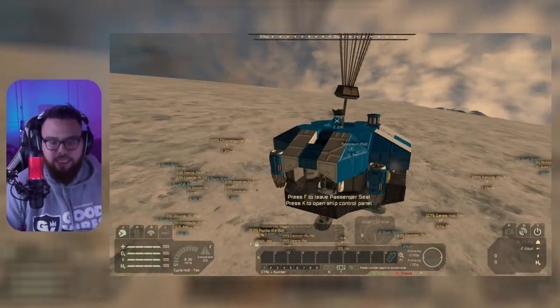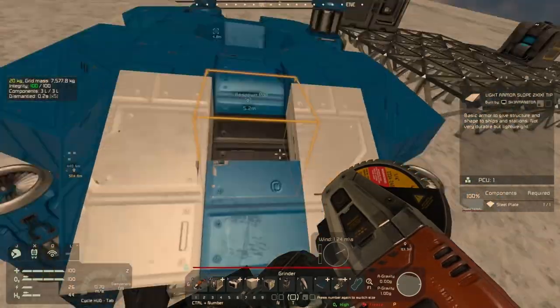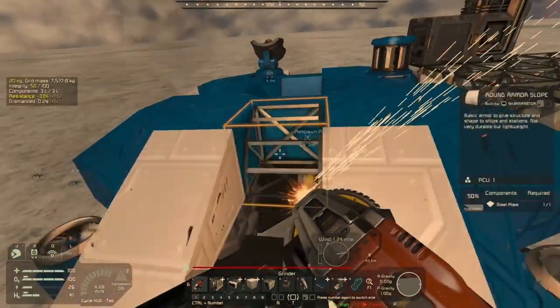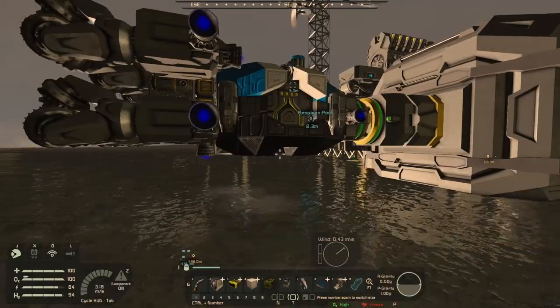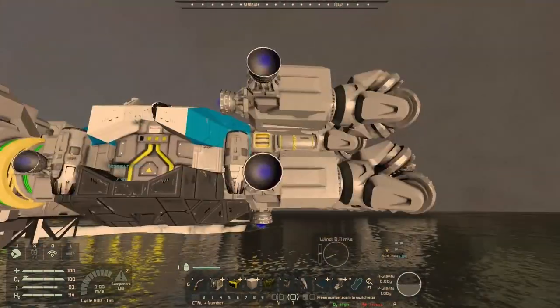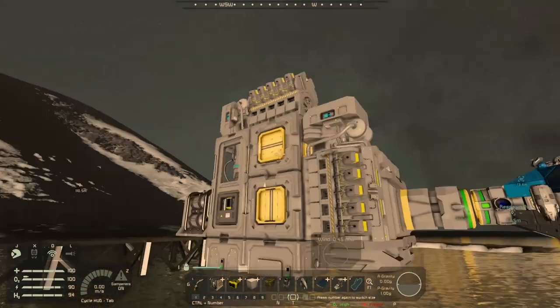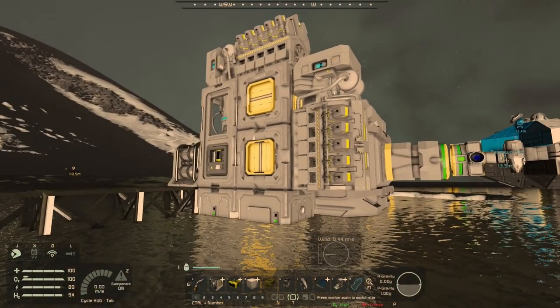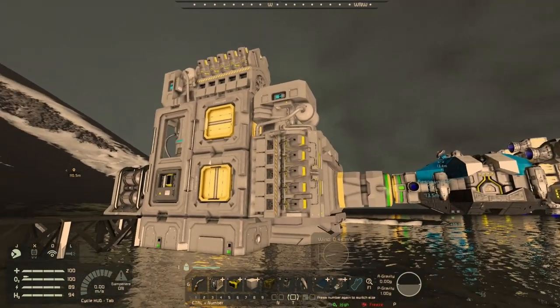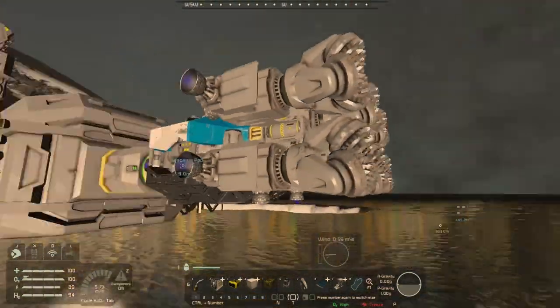We touched down on Triton and after a quick assessment we got straight to work. Our drop pod transformed from a basic landing craft into a sleek and powerful drill ship. This ship is now more than just a way to get around - it's our first step towards conquering this frozen world. We established our first base and made significant upgrades, focusing on gathering the essential resources we needed to survive and thrive in this harsh environment.